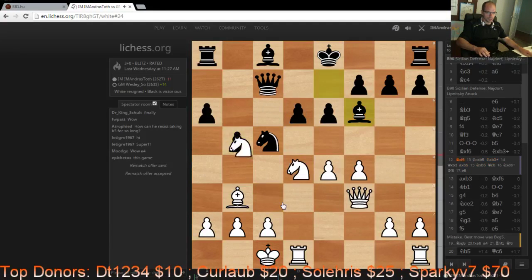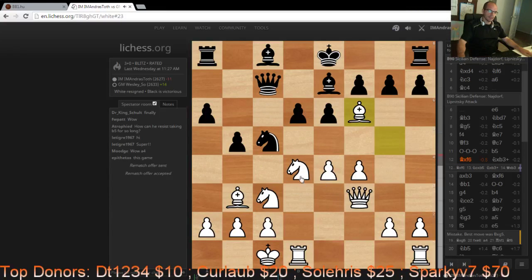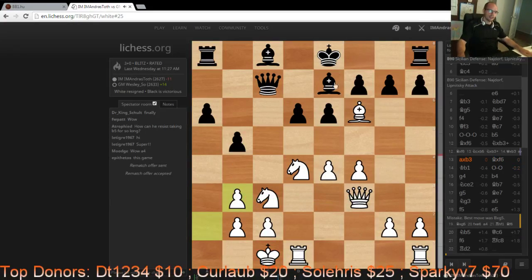That was the line I was aiming for, but he very cleverly inserted Nxb3 right here, which basically denies me the opportunity to take on b3 with the queen. So I had to take with the standard Axb3, and after Bxf6 the piece sacrifice shenanigan is not nearly as good because my king is quite vulnerable.